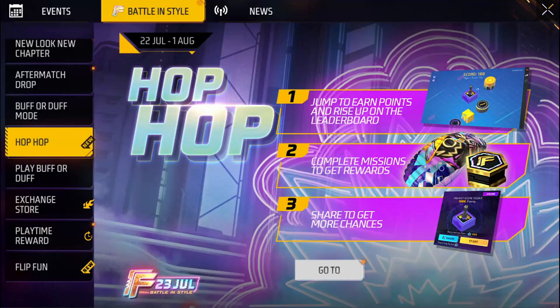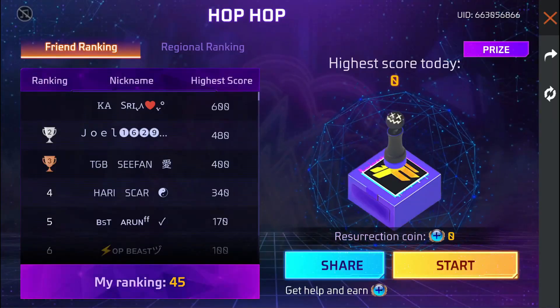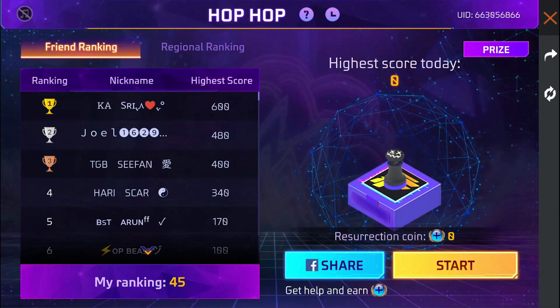If you look at it, it's a TPUP system. I will start the event — to jump to earn points and rise upon the leaderboard. To jump to earn points. If you have any points, you can get a reward from the top of the leaderboard. If you have free rewards, you can get a friend list.